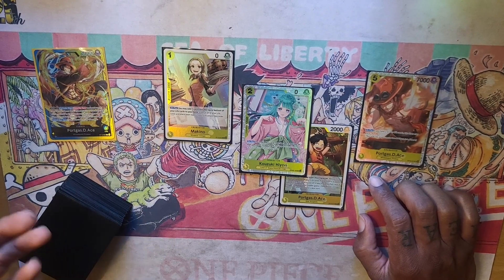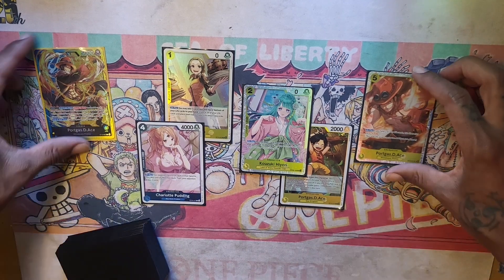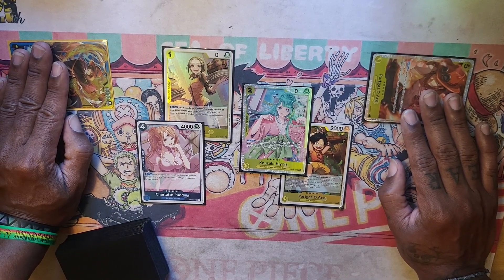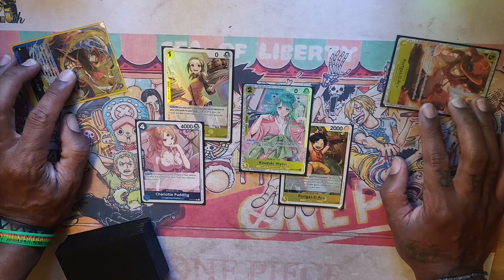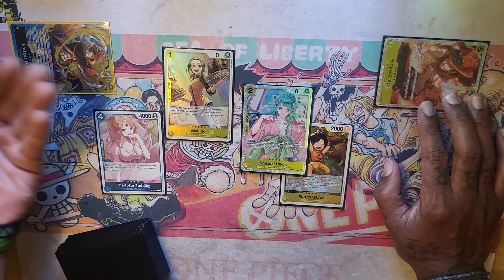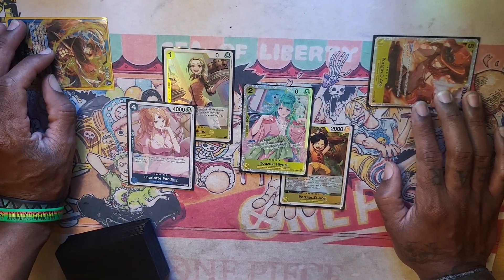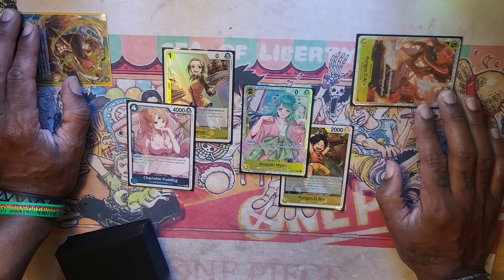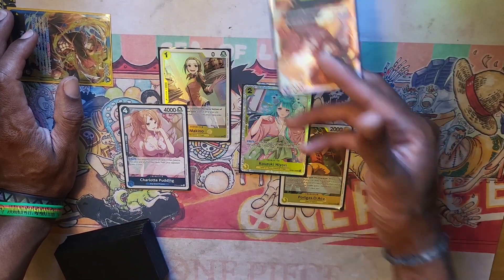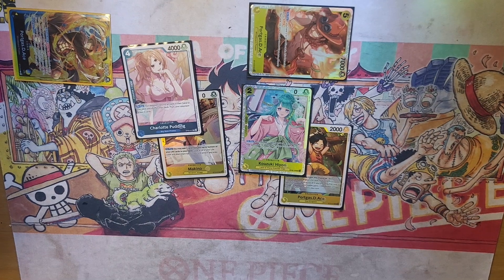This combo — going down to two life with a 7k base leader and a 7k cost-five body on board while your opponent is only at five DON — is the deck's best opener. It's very oppressive. That's why I harp on running four Pudding: nine times out of ten they'll just take those two life to keep a healthy hand size rather than discard two, because if they don't have a way to get rid of the Ace they're in trouble, and then you have another 9k swing with leader.